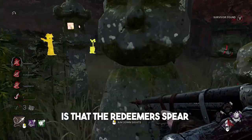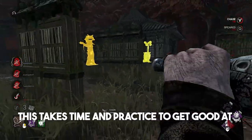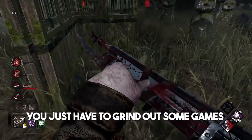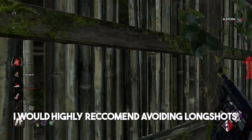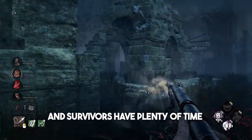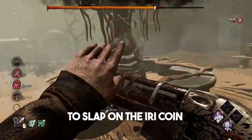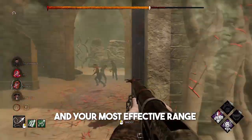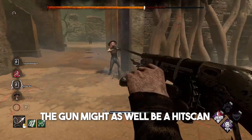Another note is that the Redeemer's spear is a projectile, which means you'll need to learn to lead your shots. Unfortunately this takes time and practice to get good at, and there's no easy shortcut. I would highly recommend avoiding long shots as much as possible, as you're punished heavily for missing them and survivors have plenty of time to react at range. Your most effective range is roughly 6 to 8 meters, and at that distance the gun might as well be a hitscan.